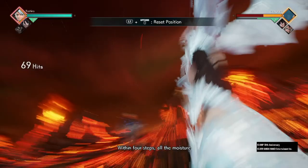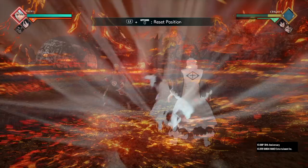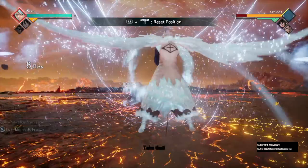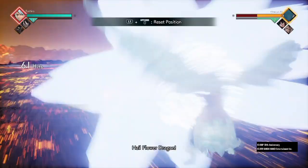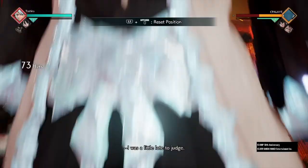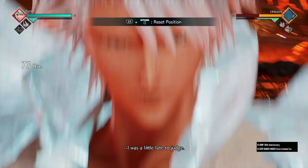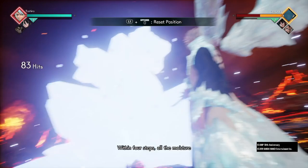Combo 12 is five lights, three heavies, on the third heavy call Rukia, Hail Flower Dragon, Six Point Formation, Hail Flower Dragon again, then ultimate right away. This takes more meter and I don't really recommend it — it looks cool, but wait until you see the awakened version and you'll see why.